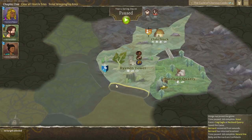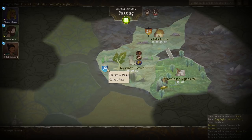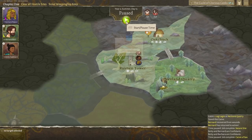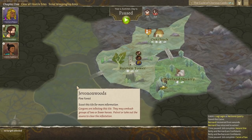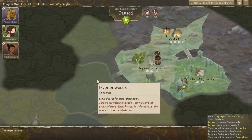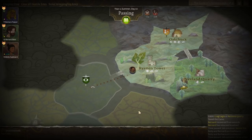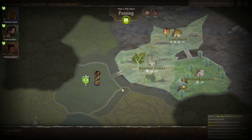We can go find somebody else to join us, but it costs three legacy points — we might do that next time. Let's get this pass carved out — it takes ages. There we go — now we can go over here. Gorgons are infesting this tile; they may ambush groups of two or fewer heroes. All three of you go and do some scouting, please. I kind of feel like we need a fourth person now. We've scouted the tile — Jeven Woods has been revealed.